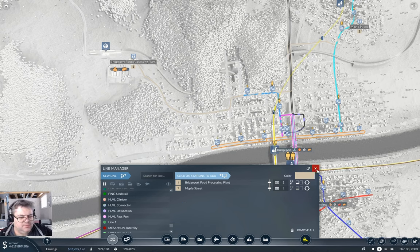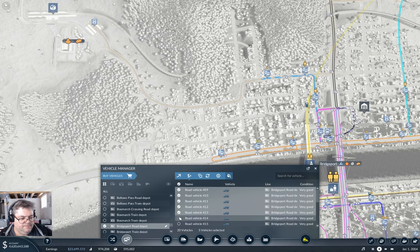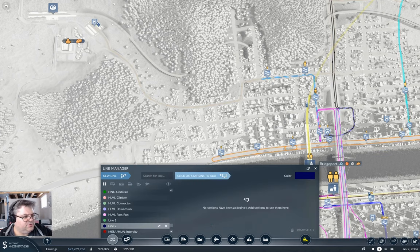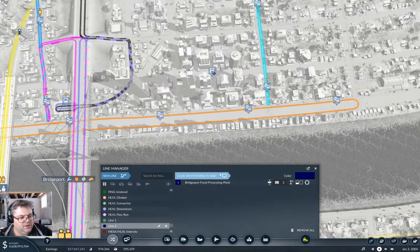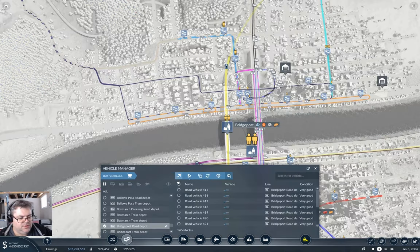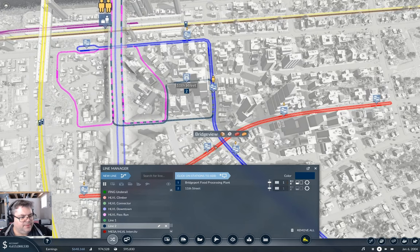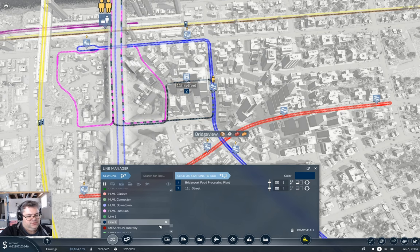It carries 16 and does 90, which is plenty fast enough. I think I'm going to need about 10 on each line, so I'm going to buy 30 of them. I'll put 10 of them going from here to here — this is going to be Bridgeport Mines Delivery. Then I grab six of them for another line — that'll be 14 going across the bridge. New line: go from here to here — that's the Bridgeview Delivery.